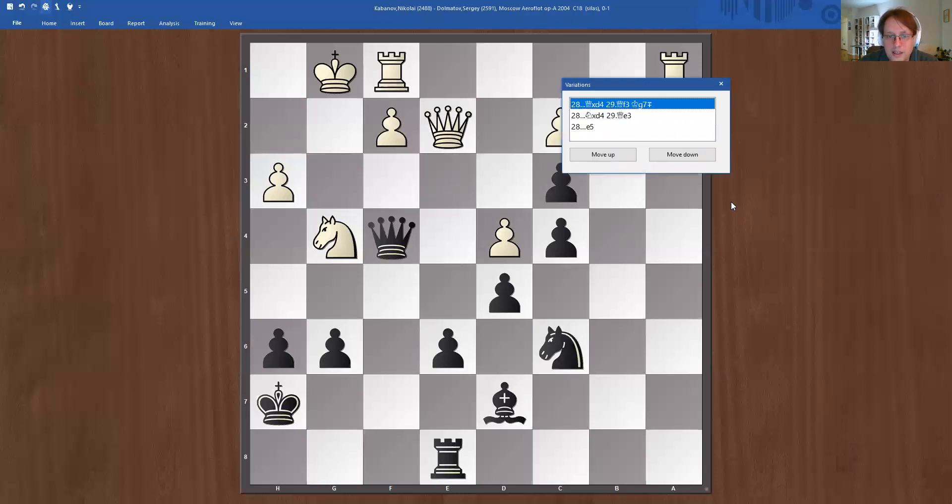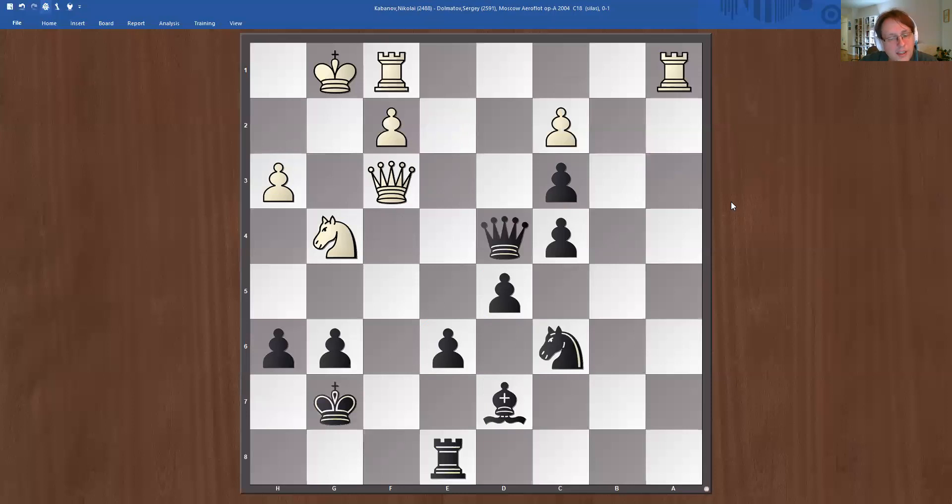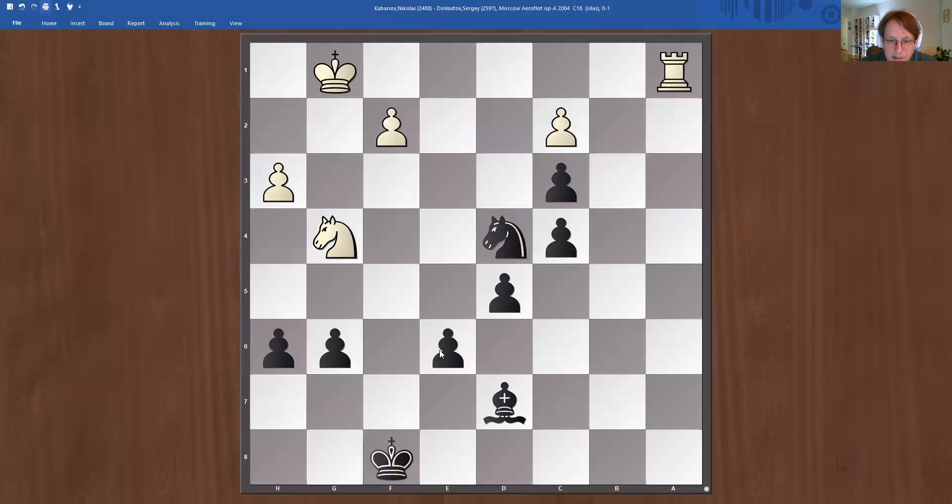Black can play something like this and then king g7 with a fine position. One idea is rook d1, then we can play rook f8 so we don't get hammered on the f6 square. Basically in all these endgames it's just great for black because of these central pawns — we don't even care about that other pawn; we're just going to win on our central pawns.